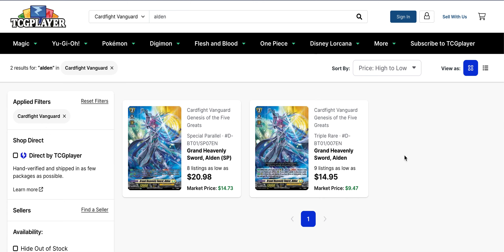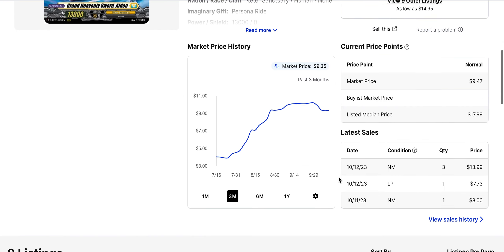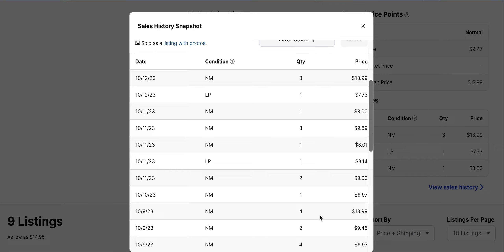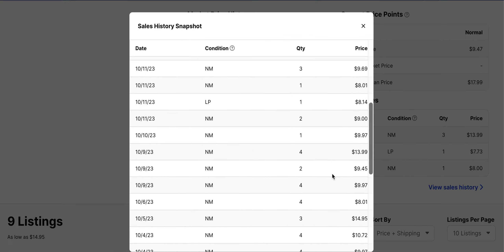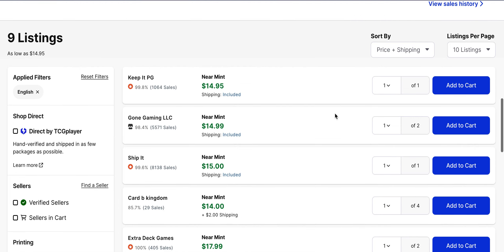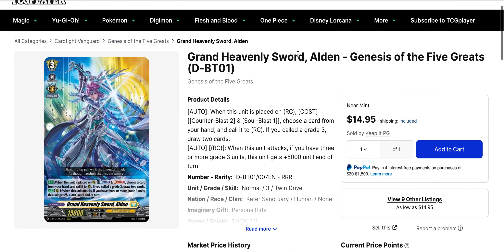Alden — with Set 12 coming out tomorrow I had to cover this one. The SP has been falling back out in terms of listings, but its market price is still lower than the $21 base listing. The triple rare, on the other hand, is up — now a $15 card base with a market price of $9.50. Sales show $8 and $7 copies, but someone did buy copies for $14. We've had points where they sell out to the $15 mark, and with the new Bastion Accord coming out tomorrow there's probably more popularity going into that.